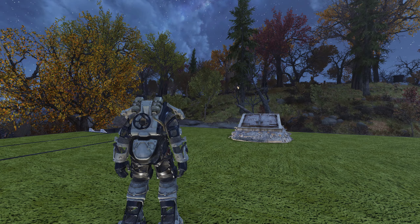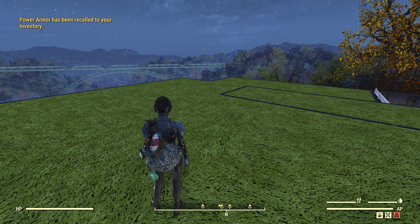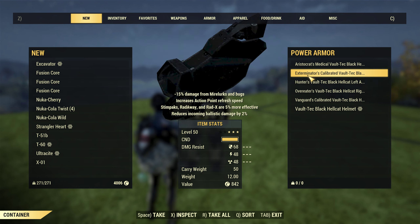The best one in resistance is still the T-65 of these power armors. I would suggest you get the T-65 just to be a tank in general, and maybe the Strangler Heart as a DPS kind of thing because it still does a little more poison damage, though it's so little you can't really see it. The Hellcat is good as well, it's just not my favorite.